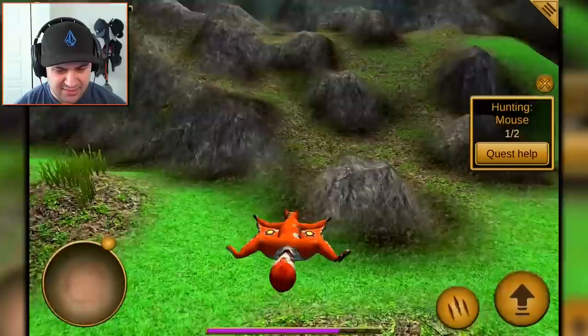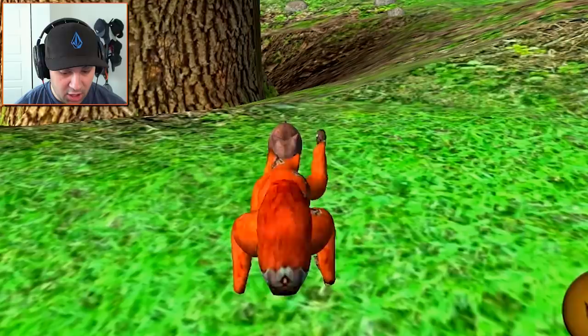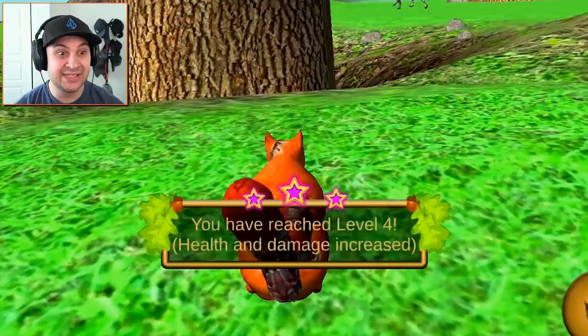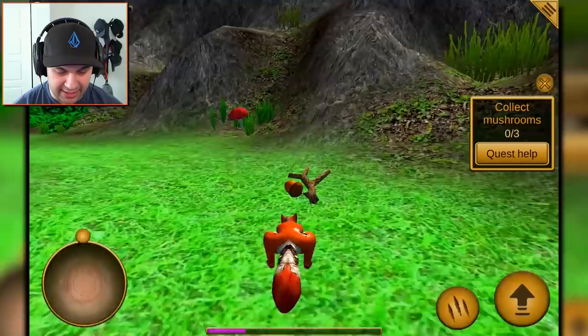Let's go find a mouse, something I can actually beat. There's a mouse — I'm sorry about this buddy, but it has to happen. Oh no! Oh goodness! Get him! That was really close — we literally have a sliver of health. I've survived, but only barely. I need food. Is that food? That's food. Okay, eat it up.